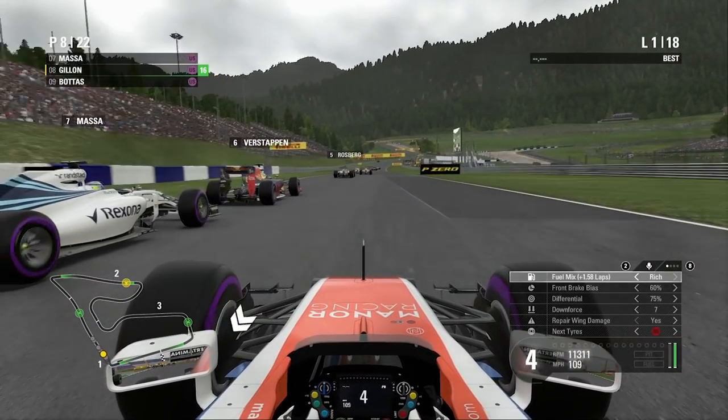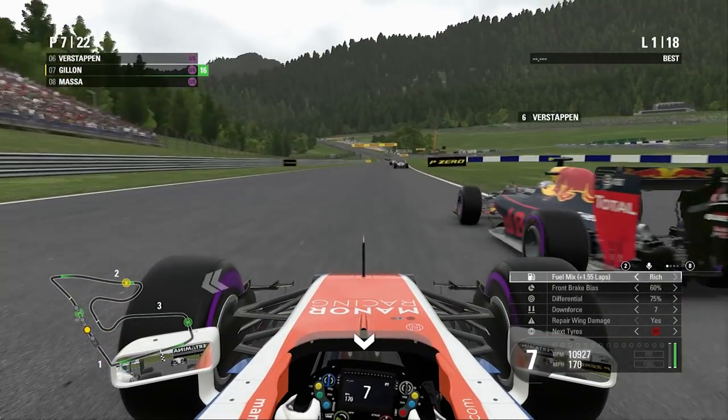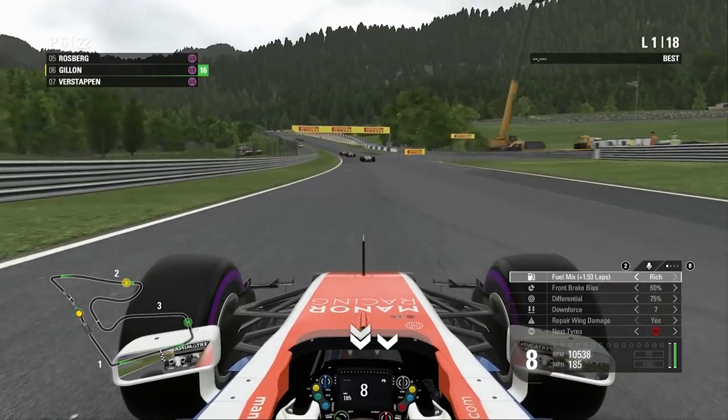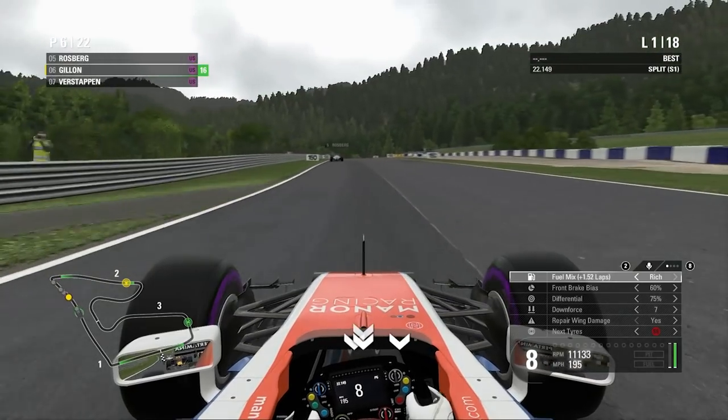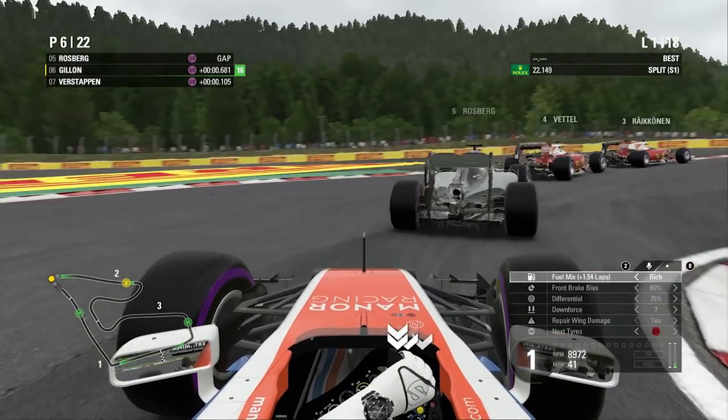We had to get back on the brakes there, so this is going to be very slow on the exit. There was no way for me to go — I was somewhat boxed in. We're going to try and squeeze past now as we try and get up the inside of Verstappen — or the outside of the next corner. The Red Bull is very slow in a straight line there, and we're going to actually fly straight past. We'll push up to P6.